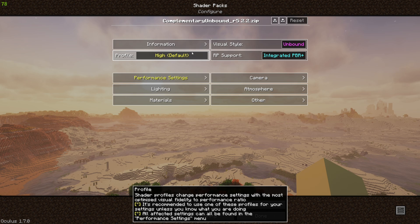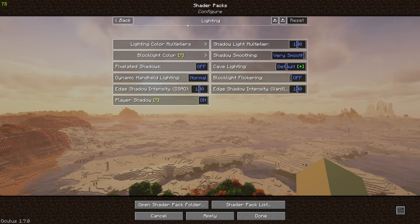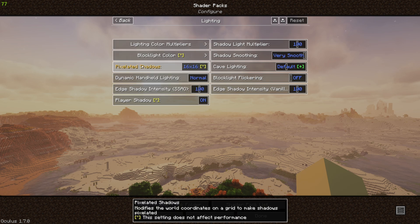I'm running a 2080 Super and a Core i5. I can definitely overdo the shaders, at which point I just turn them off and keep playing. It is very nice to have them on. Let's go ahead and jump into our first settings here, which is going to be lighting under performance settings. We're going to turn on our pixelated shadows to 16x16.